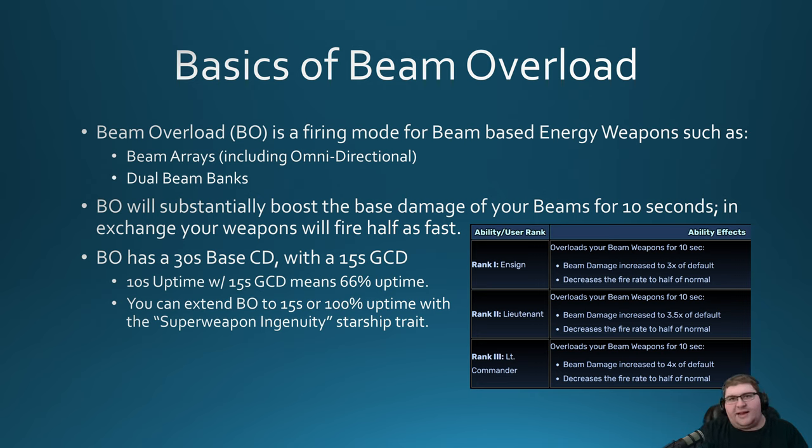By default, you can have up to 66% uptime with Beam Overload — it's up for 10 seconds when you hit it, and has a minimal cooldown of 15 seconds. However, there is a starship trait called Super Weapon Ingenuity that gives Beam Overload another 5 seconds, giving you 100% uptime. Beam Overload would be up for 15 seconds, and as soon as it's over, you can hit it again. It's very easy to extend the uptime of Beam Overload, and that's one of the things that makes people like it.